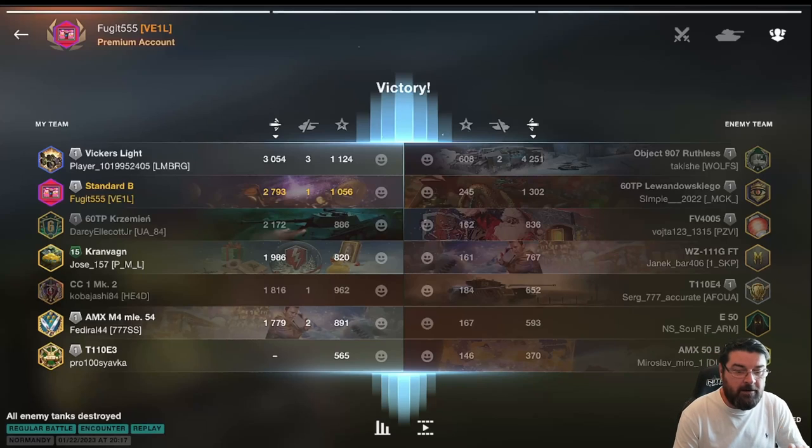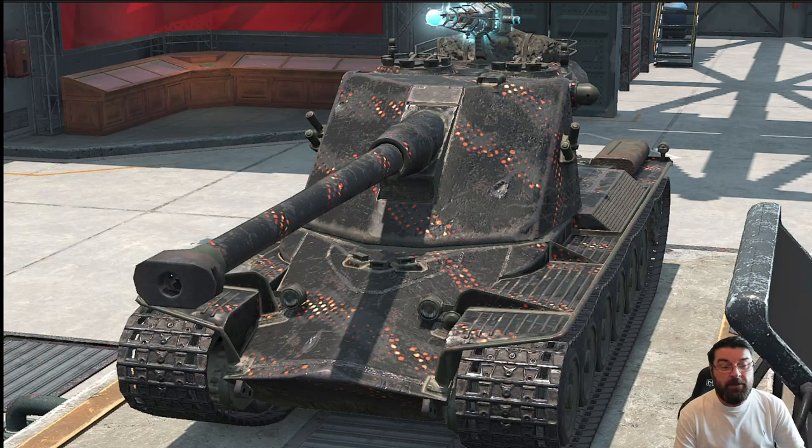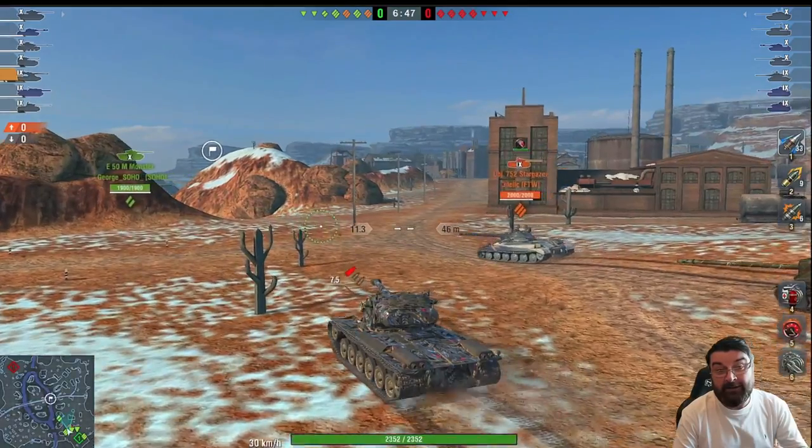What about the heavy tank? For me there's no surprise - it was always going to be the Emil 2. We saw in the tier 8 video that it was the Emil 1, so it's no surprise that the Emil 2 is the best tech tree heavy in tier nine. This has a win rate of 52%, much better than the Type 68 nipping at its heels at 51%. It has the best damage per battle at 1726 - by far the best of all the heavies in the tier - and the best kills per battle.